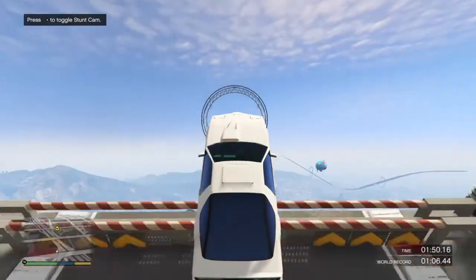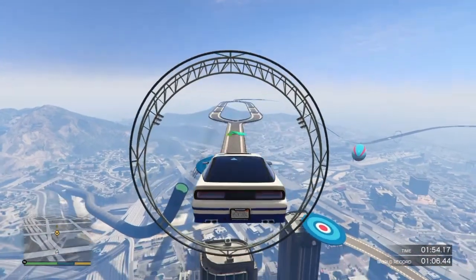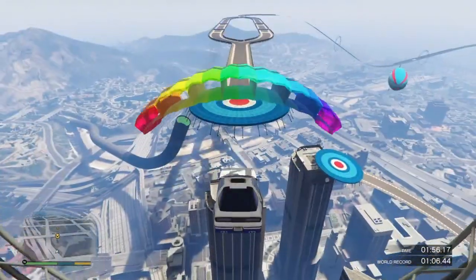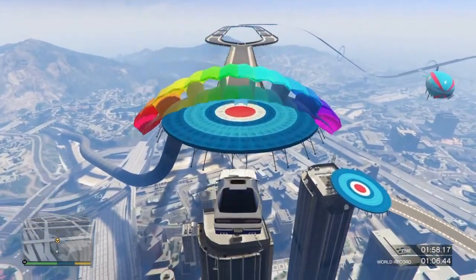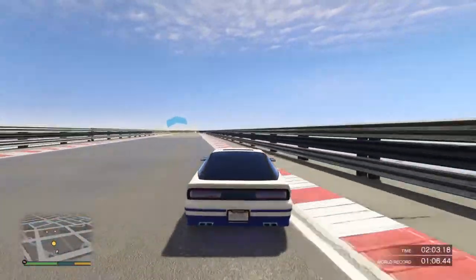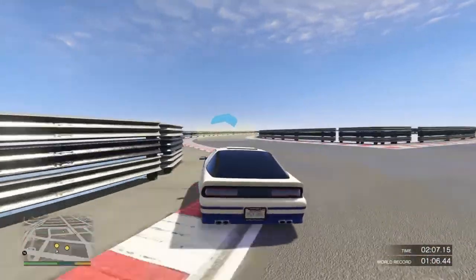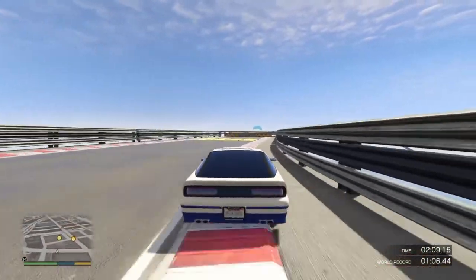For this next jump, you need to open your parachute after about two or three seconds so you absolutely nail it. Then take the curve on the right and go back on to the left side again for the next two jumps.